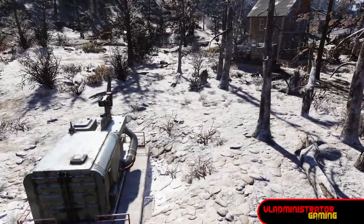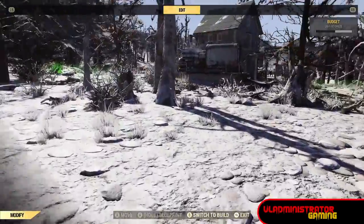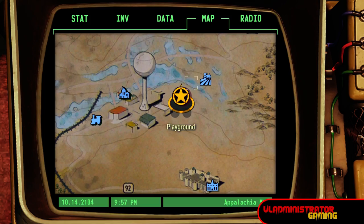Moving on, we're going to the Toxic Valley, where we have both acid and fertilizer in the same area. Now for this one, I did put the camp closer to the acid extractor to get both of them in, but you will not be able to get this house, which is also a campable location. But we're here on the map.